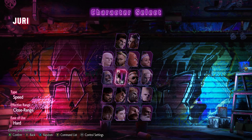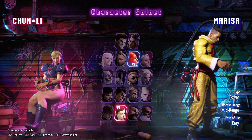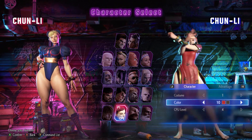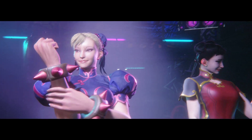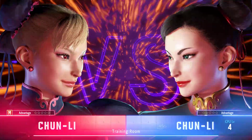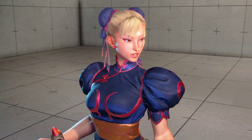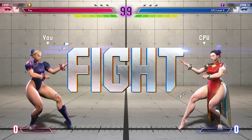We are at the character select screen. Let's see who our fighters choose. Our fighters have selected their characters and they're ready for business. We are about to see a mirror match go down where they can match each other move for move. This is the hardest kind of match. Who will come out on top? Here we go.